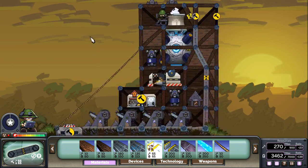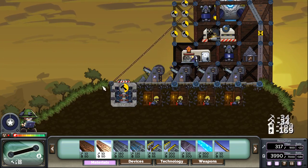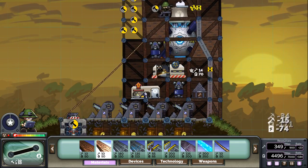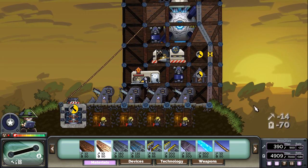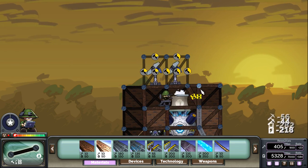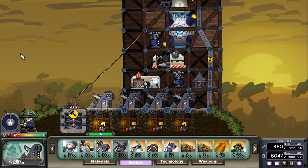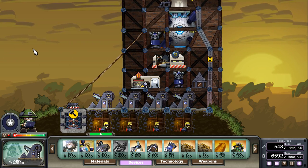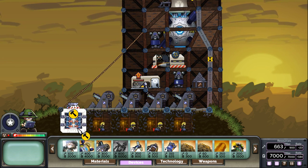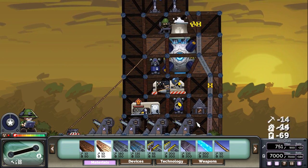Swarm missiles are still building, but we are the Overdrive Commander, so once those are finished we'll be able to upgrade them nice and quick. We should have enough energy to fire as soon as it's completed building, and then we'll get to shock our opponents with a really nice surprise. I'm considering whether to build the second swarm missile before firing the first one. I think I want to fire off this first one, then sell off our mine and build up the second swarm missile.